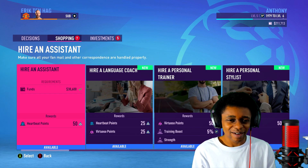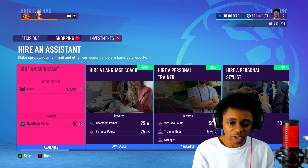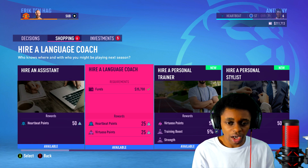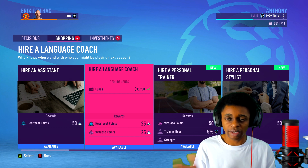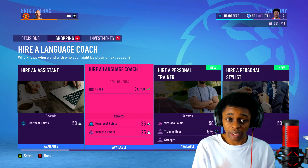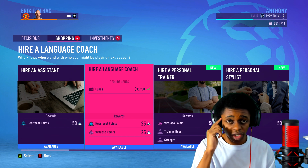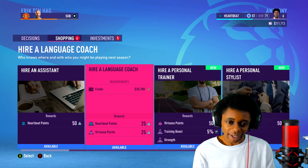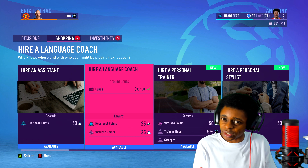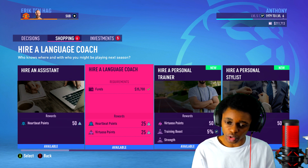Let's move into shopping. There's a few shopping options now available. I can hire an assistant — this gives me heartbeat points. I can hire a language coach, which is going to be great because if you've got other players on the team that speak multiple languages, this can be helpful on the pitch, especially if teammates are listening to you when playing against international players. That gives you both heartbeat points and virtuoso points.